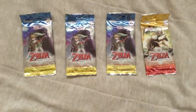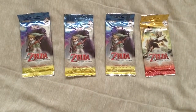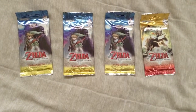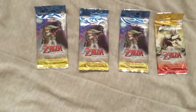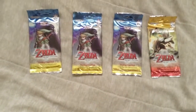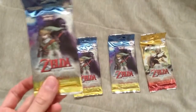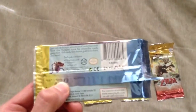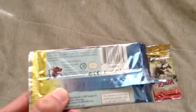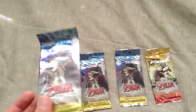Hello everyone, this is Game Master Mike, and what you see here are these four Legend of Zelda Twilight Princess trading card packs. These are trading cards which include some tattoos, which I'm about to show you. I really do like the details and the artwork. As you can see, each pack includes three trading cards, one full pack, a tattoo, and a sweepstakes for a chance to win a Wii.